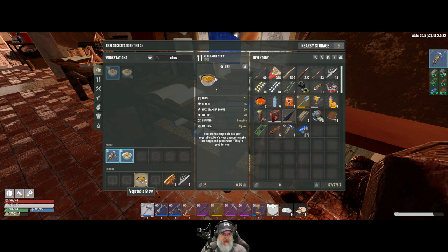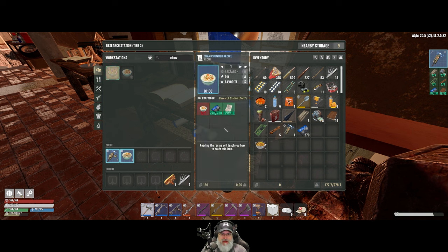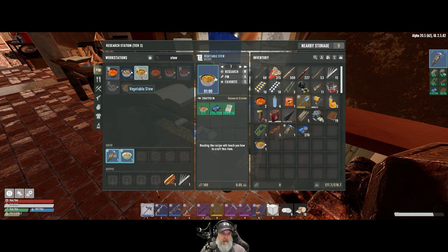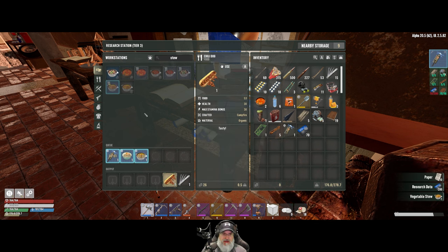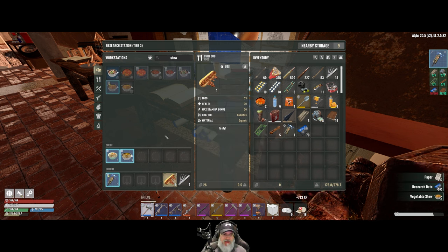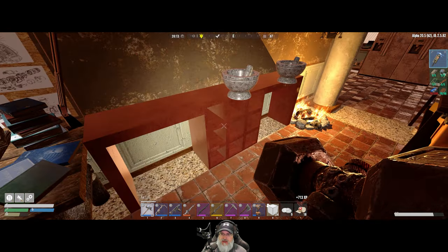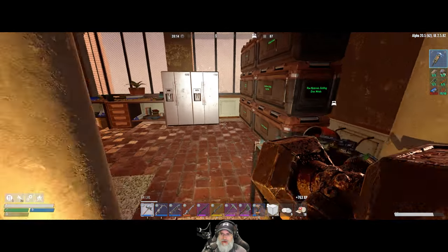What is this — vegetable stew? Let's just get these foods researched and get them out of the way. We'll have to do the chili dog later. That gives us the schematic — let's learn that. Now we know how to make fence posts.